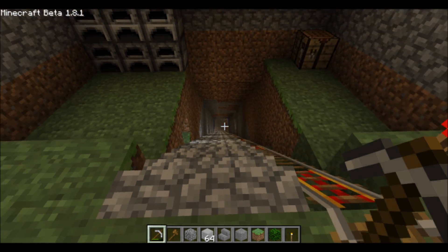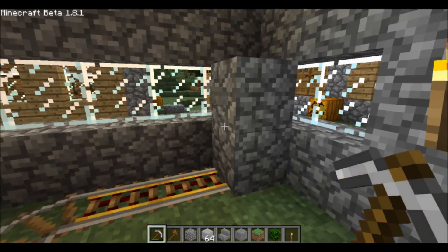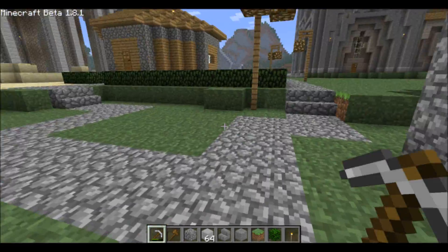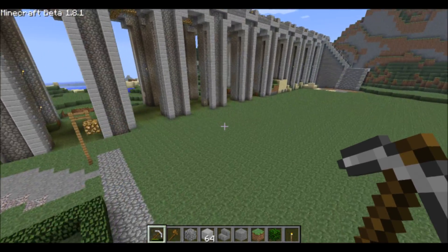This would be the mine shaft that I made — smelting, whatever. It's got powered rails to the button. Hit the button, it turns on, sends you down. Kinda cool. Once again, that was all done in survival. Now let's go over this direction.